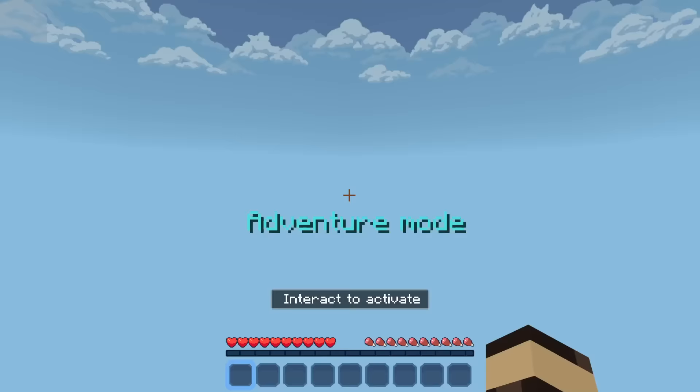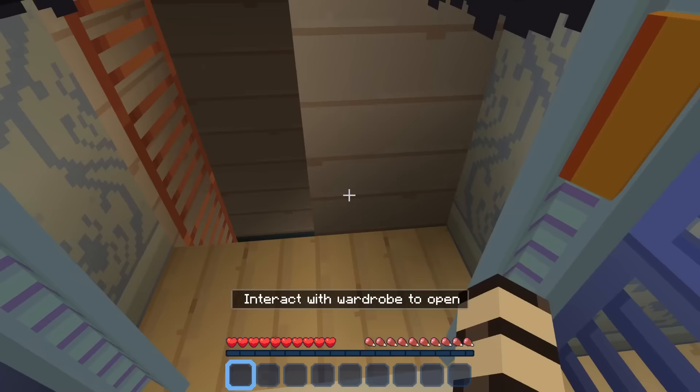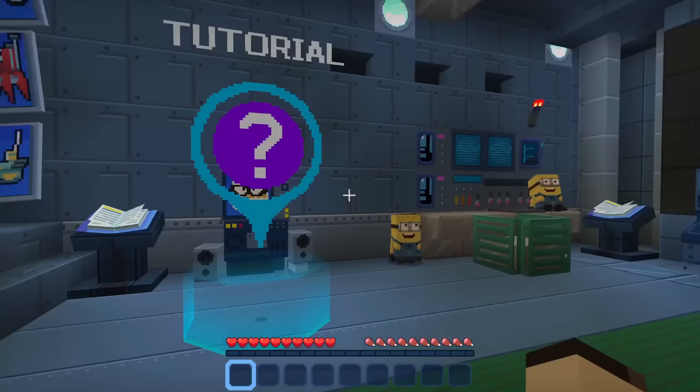We are just in what I assume is Gru's home. Got a little curtain over this way. Interact with wardrobe to open — whoa, there's a hidden door! So everybody's just sort of chilling out in here. Oh there's a tutorial, okay perfect, because I don't know what I'm doing exactly.